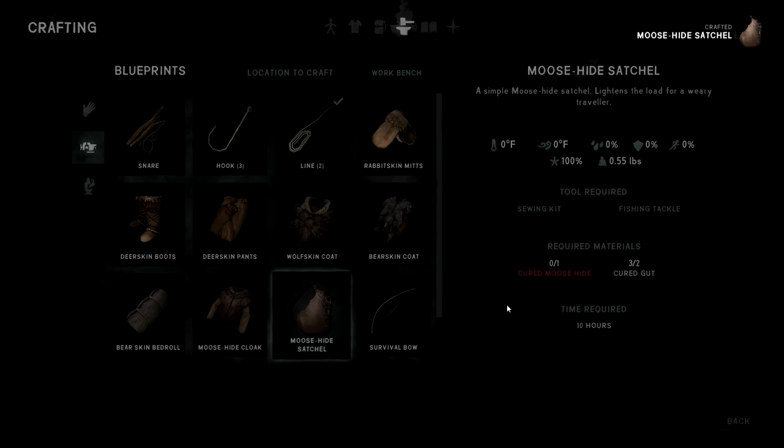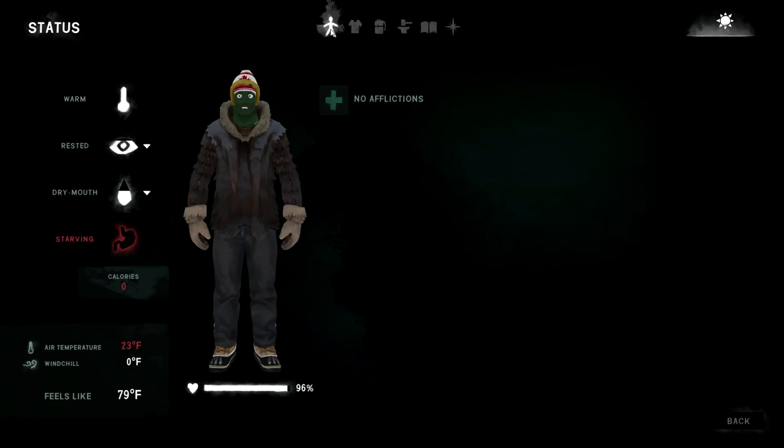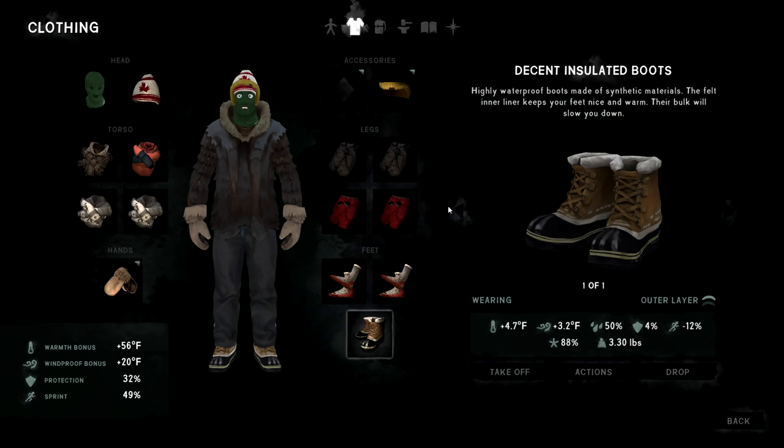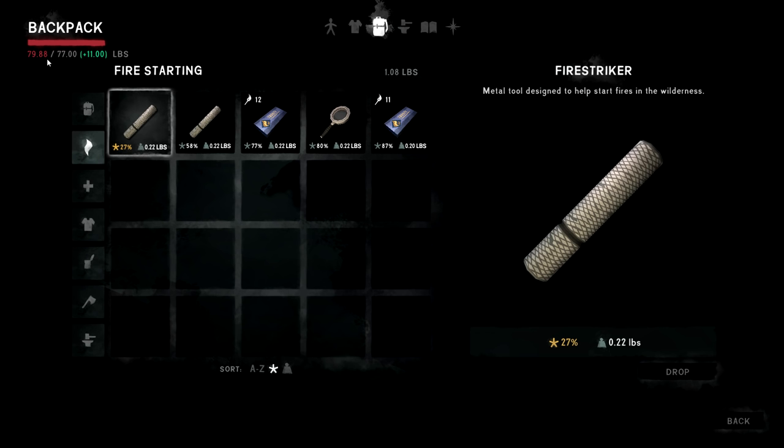66 pounds — I probably have to put it on. Let's go to accessories — satchel, here we go. Let's wear that thing. Can I wear two satchels? Oh, can you? Plus 11 pounds — not bad! So we're really close in carry weight, 77 pounds. Not bad at all.